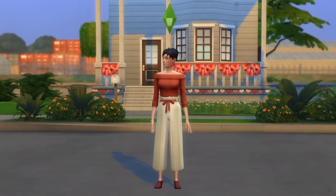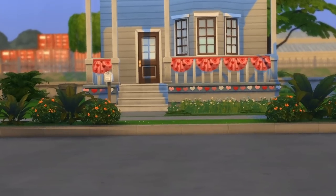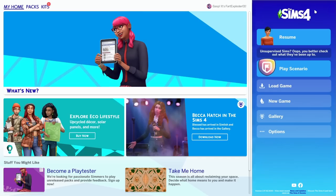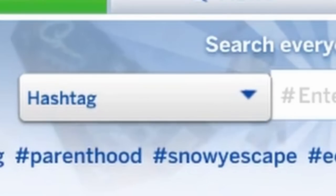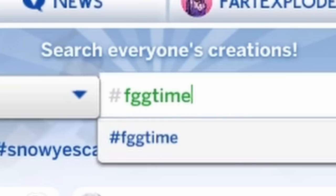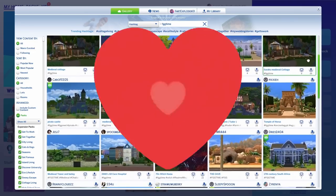I'm literally sick and tired of playing The Sims 4 in the modern era. I wish I could just drop my sim into the past. Time travel is relatively simple — you just head on over to the gallery, click on hashtag, and type in FGGtime. Then you get a whole bunch of old-timey builds, and we're gonna be looking at some of these today.